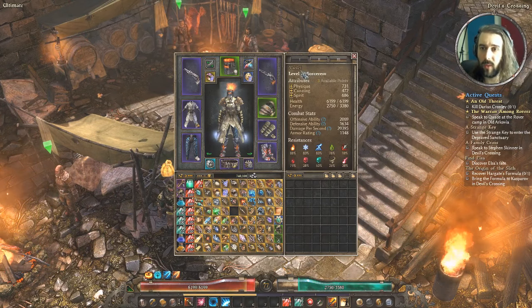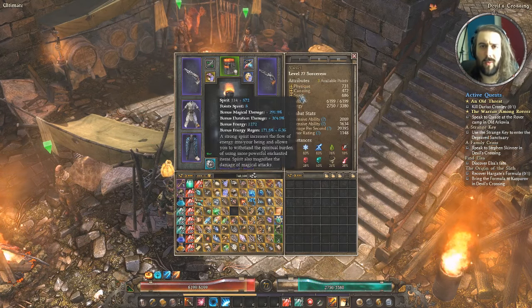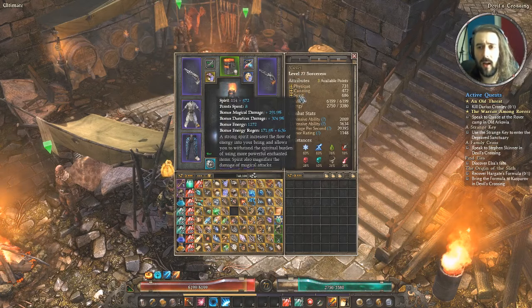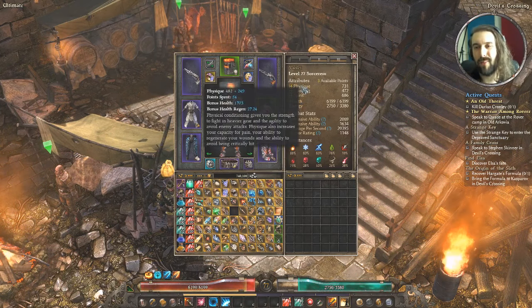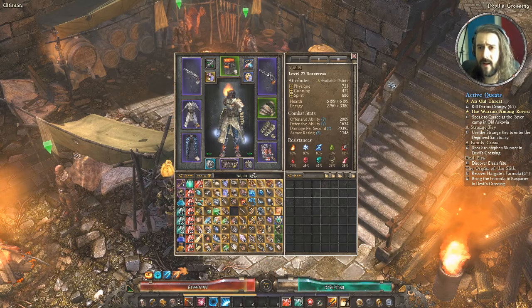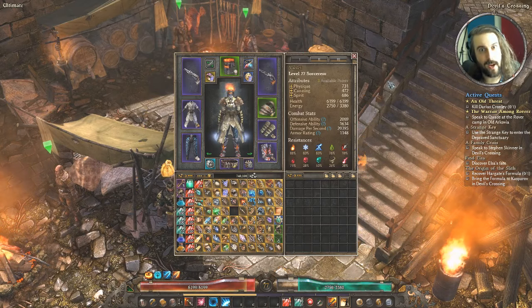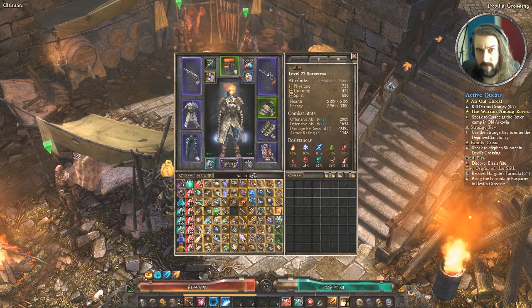Everything else is just stock skills from the mastery. Looking at the character panel, I've got a few attribute points spare but I've done a rough three to one ratio of physique to spirit — three points in physique for every one point in spirit approximately. But these days the meta tends to be mostly or entirely going into physique.